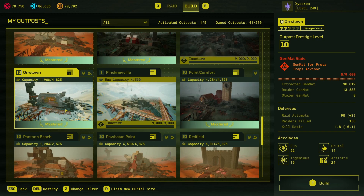As for the actual map, it had 90 raid attempts with 109 accolades, split 52 fun, 14 brutal, 19 ingenious, and 24 artistic. So the highest are fun and artistic, with ingenious not too far behind, and brutal not too far behind that. It has a kill ratio of 1.8, and with that I think we'll just go straight into it.